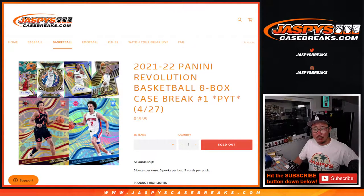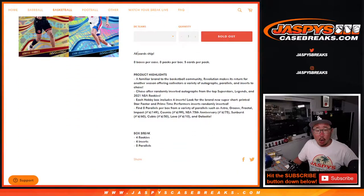Hi everybody, Joe for jaspyscasebreaks.com. We did it — we knocked out an 8-box intercase break. Pick your team, number one of the brand new 2021-22 Panini Revolution Basketball. All cards ship.